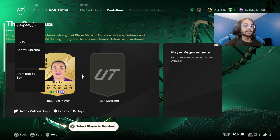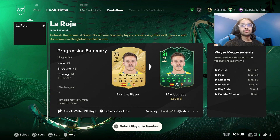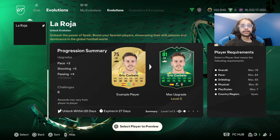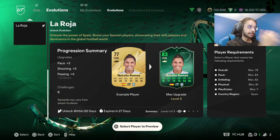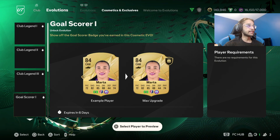Oh, I think we do have a new Evo! You can upgrade a Spanish player only. Okay, that's very very interesting - a 78-rated Spanish player. I don't think Chelsea have a Spanish player that is 78, that's tough. But okay, that's cool actually.